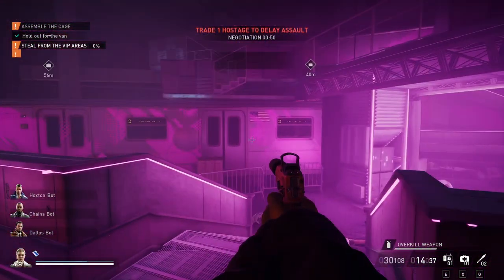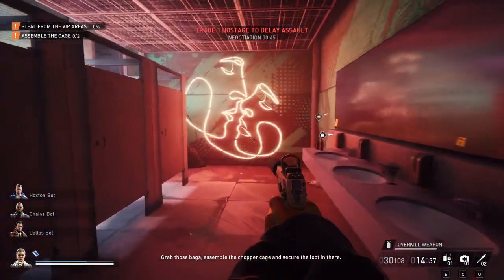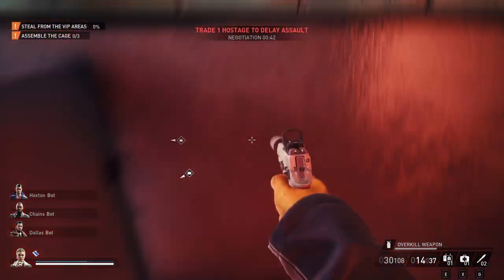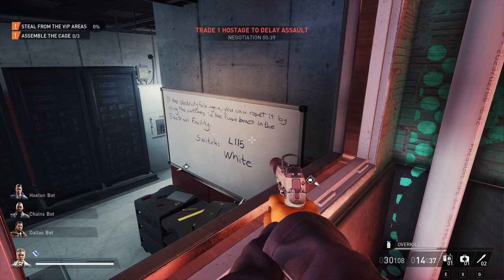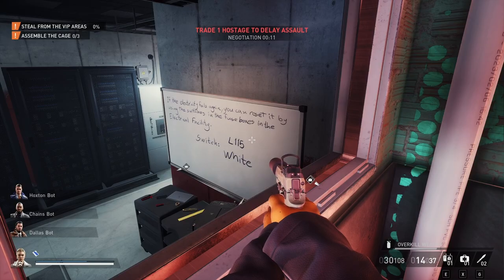Let's say you made an error — the alarm goes before you even get to the crypto wallet and you're going to have to restart. You can actually go and check the whiteboard and see which fuse it is. In this case, 115 white. When you vote to restart and restart the heist, it's still going to be that same fuse. So you can actually cheese it this way — if you can't get out and need a complete restart, go and check the whiteboard for the fuse and use that information on your next run. Once you vote to restart, it'll be that exact same fuse, so it'll be 115 white again.